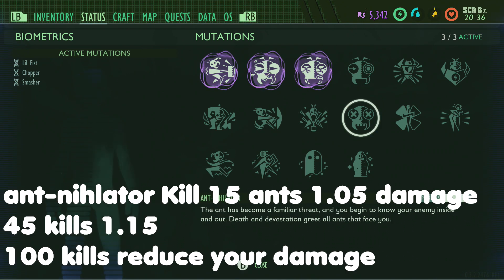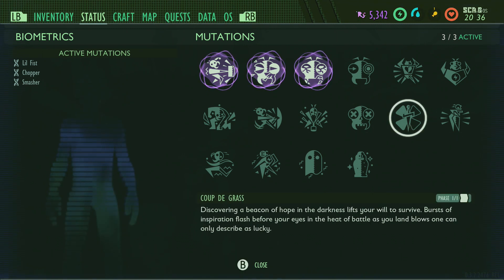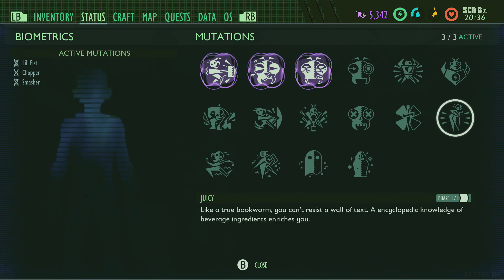For Ant Annihilator: kill 15 ants to get 1.5, kill 45 for 1.15, and when you kill 100 ants you don't get more attack damage — instead you get a damage reduction against ants of 0.9. Coupe de Grasse is the four-leaf clover, giving you a 0.1% extra critical hit chance at any random time. Find all the juice boxes and it gives you the armor clover set bonus, reducing your first rate to 0.9.